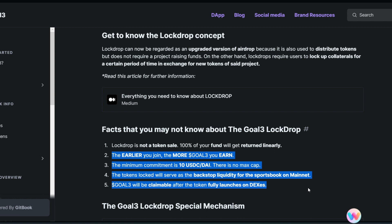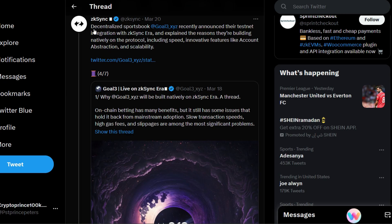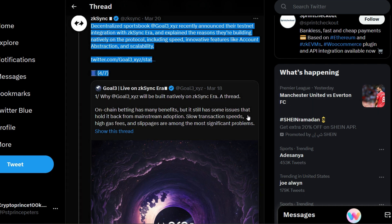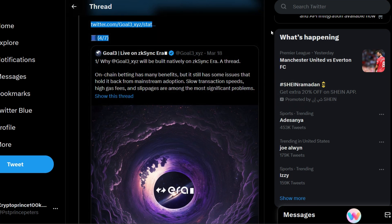Before we go ahead to lock our tokens, let me show you where ZK Sync has officially acknowledged Go3. Go3 is in the ecosystem of ZK Sync — once you go to the ecosystem you're going to find Go3 right there. Here is the tweet where ZK Sync officially acknowledged Go3, saying: 'Decentralized sportsbook Go3 on thescore.xyz recently announced their testnet integration with ZK Sync era, including speed, innovative features like account abstraction, and scalability.'